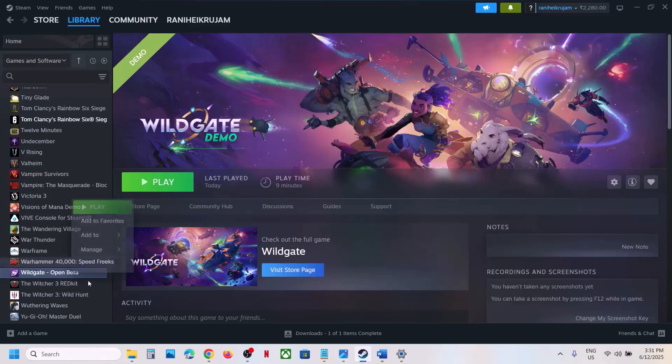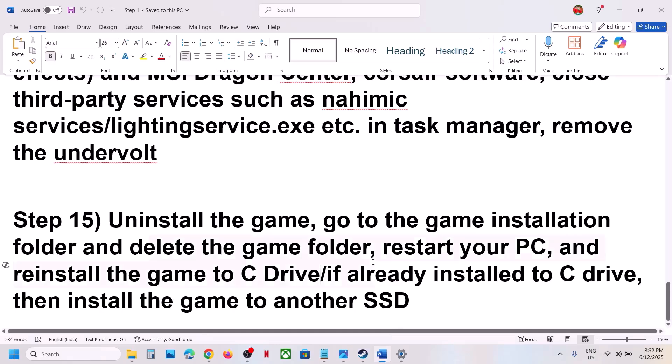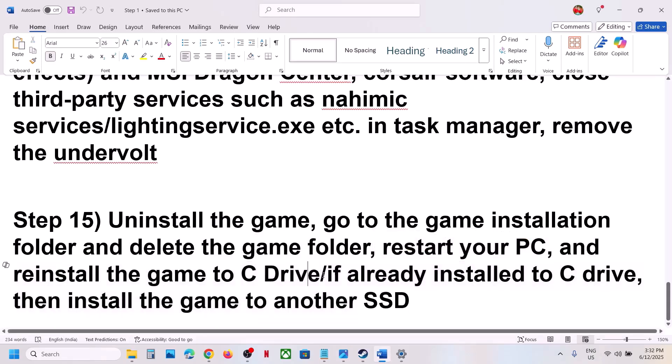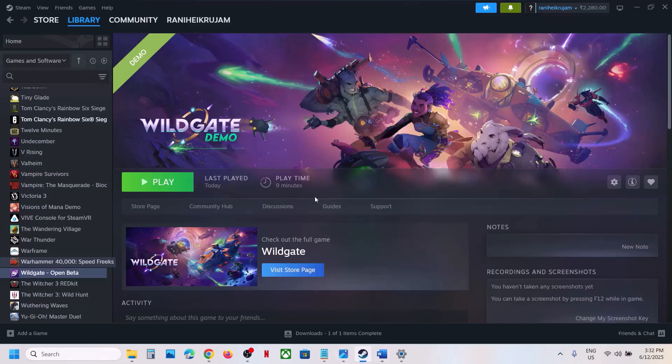If nothing is working, uninstall and reinstall the game to a different drive. Right-click the game, select Manage, click Uninstall. After uninstall, go to the game installation folder and delete the game folder, restart your computer, then reinstall the game to the C drive. If already on C drive, try installing to another SSD. One of the steps in this video should help you run the game successfully on your Windows computer.